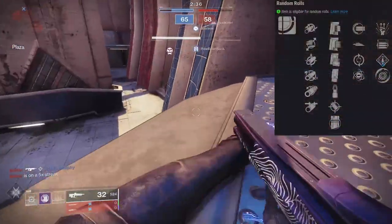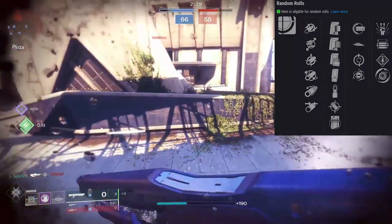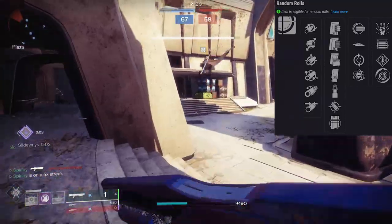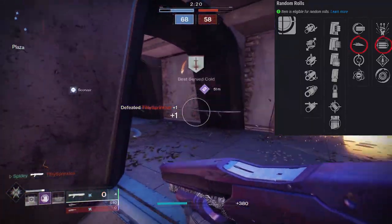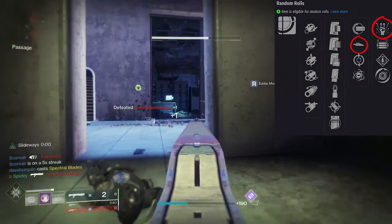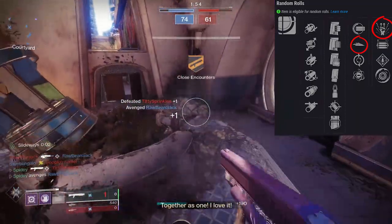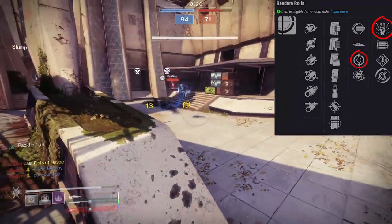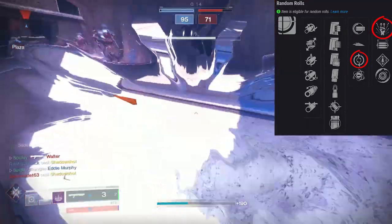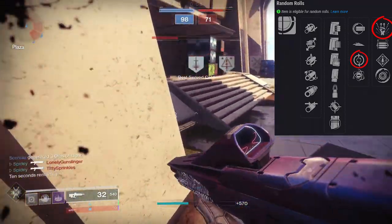For the random rolls, there aren't a lot of trait options — I think Bungie did this intentionally so you're less likely to get a garbage roll. Slideways with Opening Shot is not bad, but right above Opening Shot you can get One Two Punch on this shotgun, which I believe makes it the only precision frame shotgun that can roll with it. I actually got a roll this past weekend with Feeding Frenzy and One Two Punch — they kind of work against each other, but One Two Punch is definitely not a bad option, especially in PvE for Titans rocking the Insurmountable Skullfort.